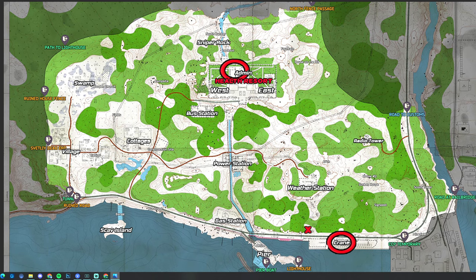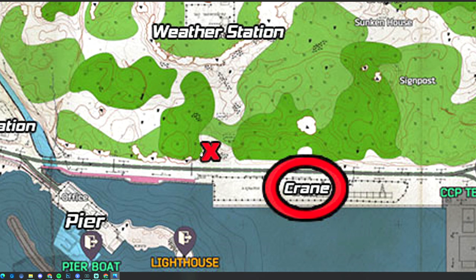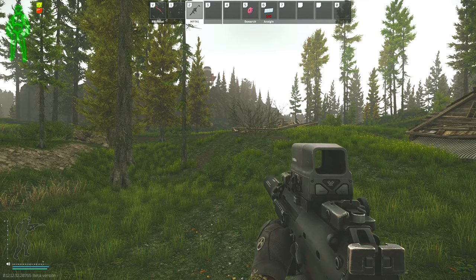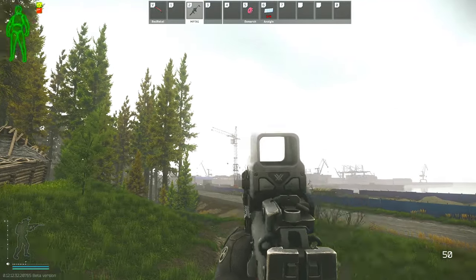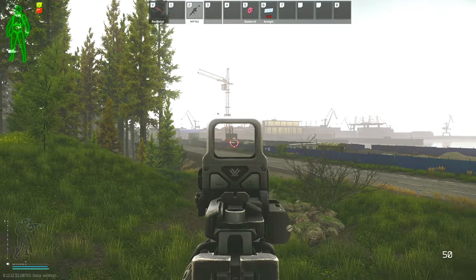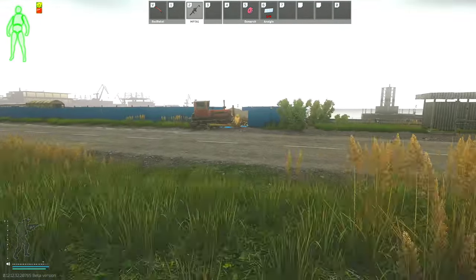Here's the map of shoreline. The first truck we're going to be marking is down by the crane area, and my PMC will be starting just up on the hill in between the crane and the pier entrance. The weather station is up on top of this hill, the broken house is just on my right, and further right is where the crane is located inside of the blue fenced-in area. That's our landmark and where we have to go to get our first UN truck.